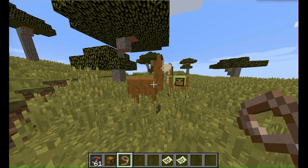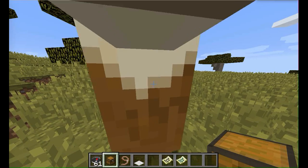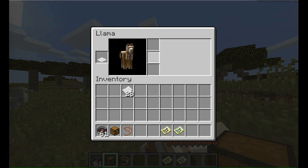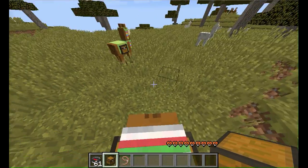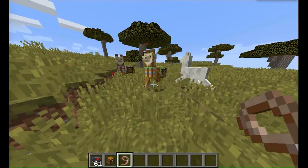Now I'm going to unlead this llama, put a chest on him, and get a carpet. This llama has a lower strength, so it has fewer inventory slots.